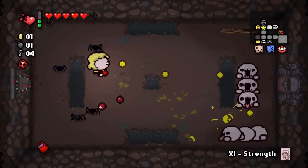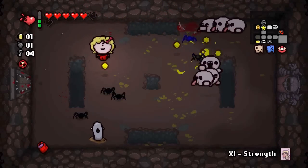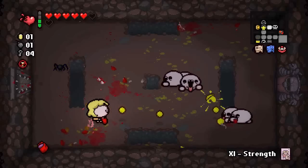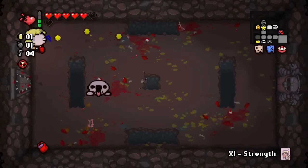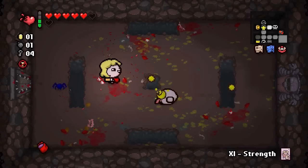Child's Heart is still way more useful. I could technically get Guppy and everything, but at this point I'd rather see regular hearts come out of chests instead of having like a one in five or six chance of getting soul hearts. This run is all about regular hearts.